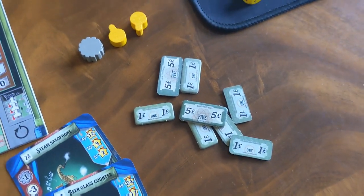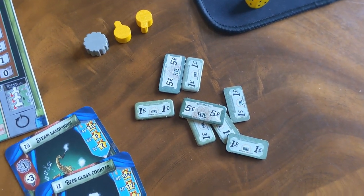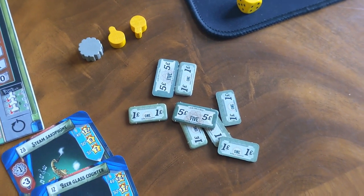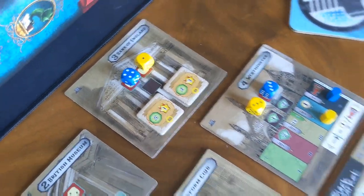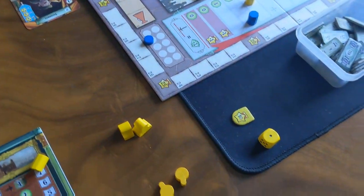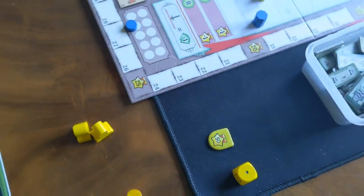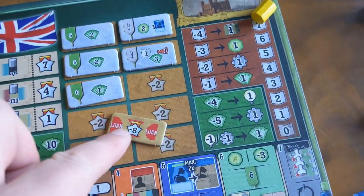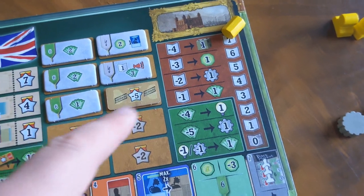That all ties back to the money management and the economic side of the game. This is probably one of the tightest games in terms of money management I've ever played. You start with a nice little bunch of cash, but before you know it that cash starts bleeding away and you're scraping for every single pound, meaning you're fighting over share tokens to keep climbing the income track — because every round you're falling down on it, which can be crippling. You're also constantly on a knife edge with loans — whenever you run out of money you have to take a loan tile, which gives you ten pounds but costs you a massive penalty in points.